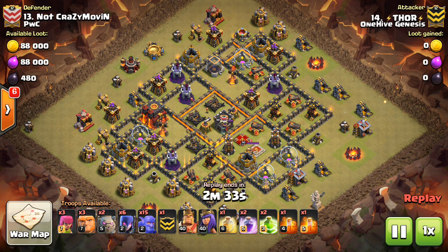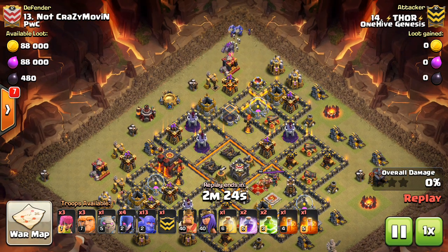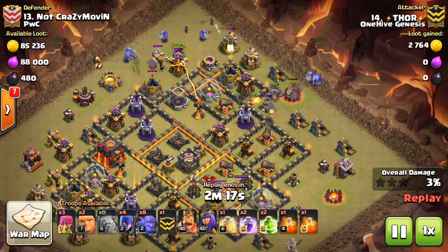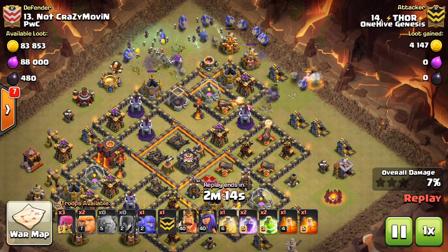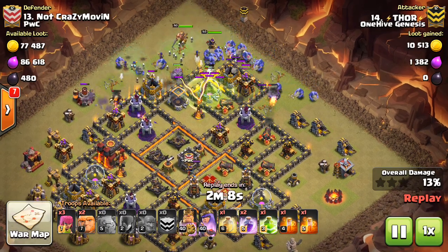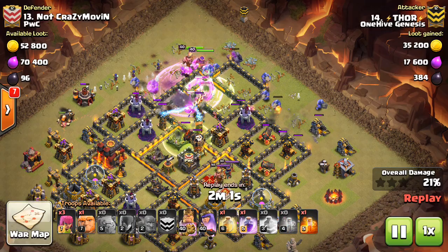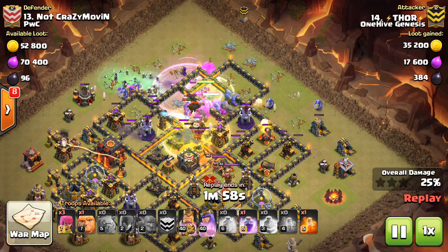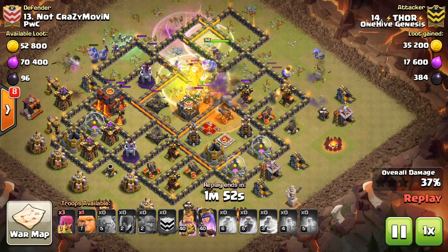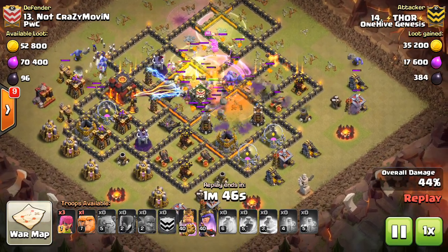Now let's look at Thor's attack. This one is not using any healers. He's coming from the top corner with his main force going in at about two o'clock. It's a bit of a brute-force approach — witches and bowlers going in, the funneling is a little sketchy, but everything actually goes in. Not quite as finessed as Devon's attack, more of a brute force just pushing through the base.